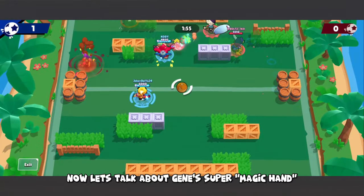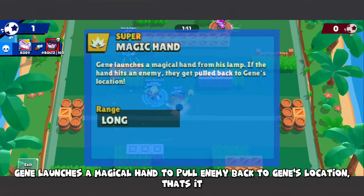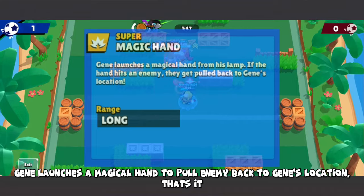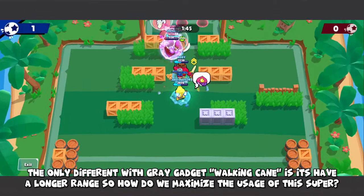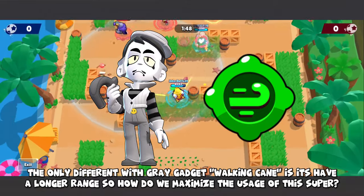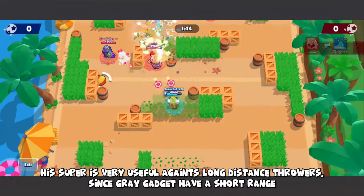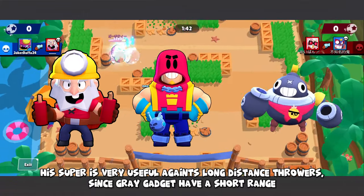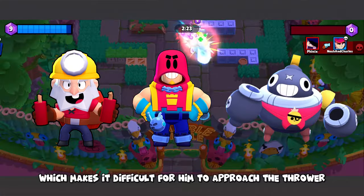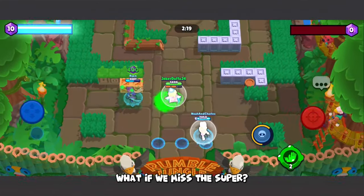Now let's talk about Jean's super, Magic Hand. Jean launches a magical hand to pull an enemy back to Jean's location. The main difference from his gadget is that it has a longer range. This super is very useful against long-distance throwers, since Jean has short range which makes it difficult for him to approach them.